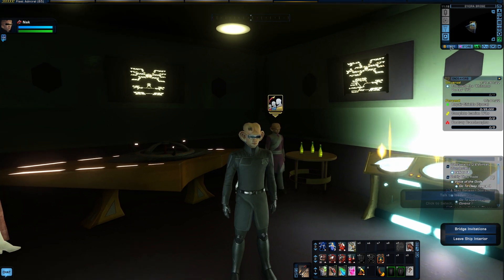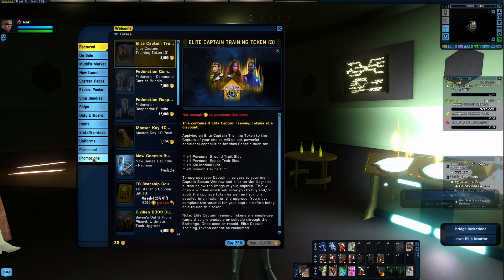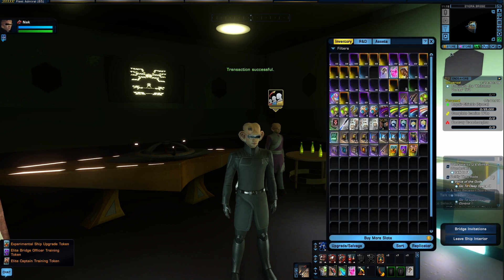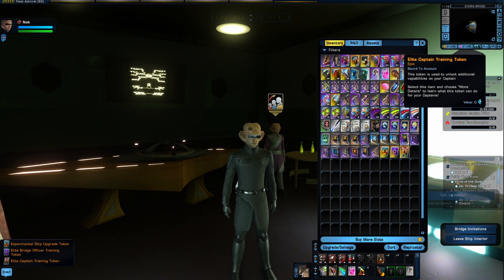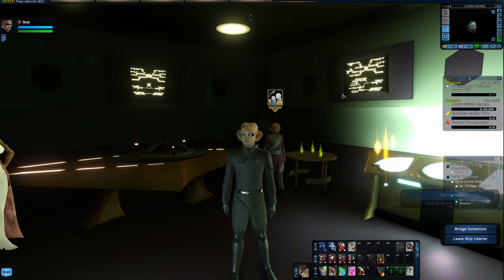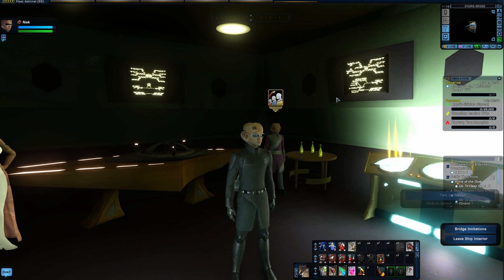Once you're in game, go to the Z-store as it is now called, and go down to the promotions tab. You'll see it listed right here at the top — just click on claim. These are bound to account, so you can move them around to different characters but you cannot trade them. It doesn't matter who you open this box on; you can put it in your account bank and move it to whatever character you'd like.